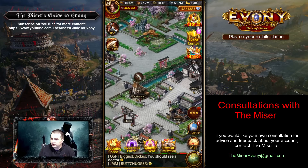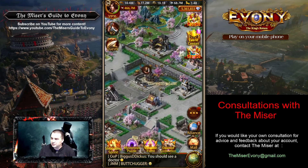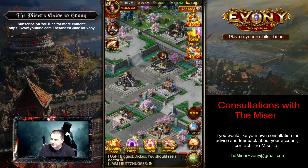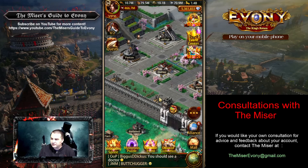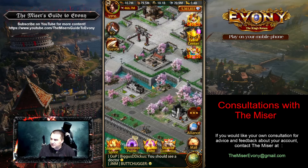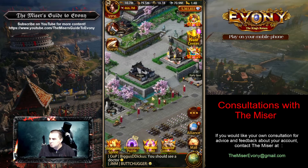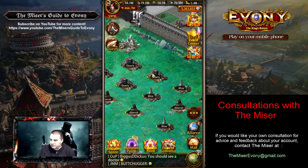Let's first just take a quick peek around. It is right now a keep 35 — a nice keep 35. A lot of buildings are at 35. Not all of them necessarily have to be there just yet, but they will have to be at some point for requirements. Everything is looking good in terms of buildings.